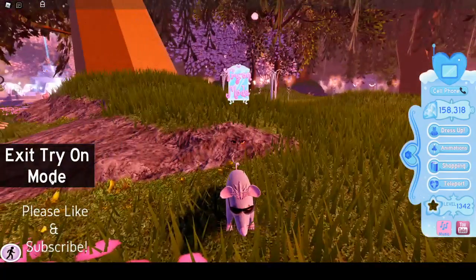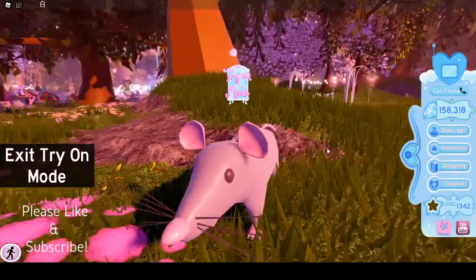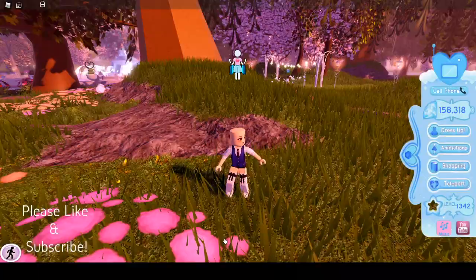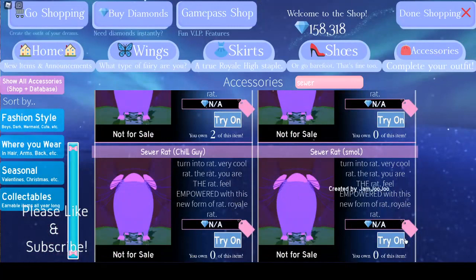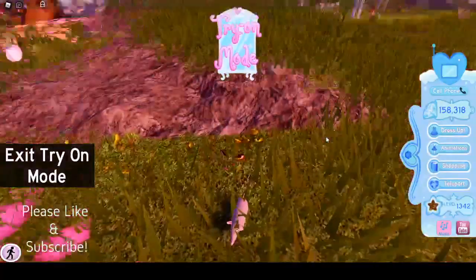So this is the normal sewer rat — it looks like that. And if we go to sewer rat big, it looks like this. And if we go to sewer rat chill guy and try it on, it's actually just a normal rat, which is a bit bizarre, but you know.